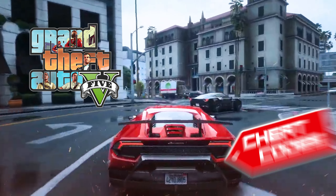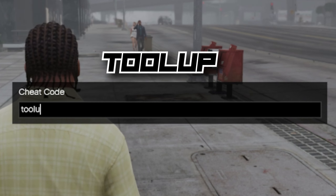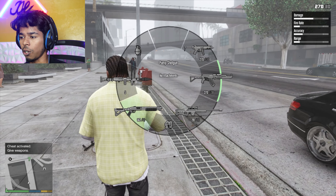In this video I'm gonna show you all the GTA 5 cheat codes, so without wasting any time let's just go. The first cheat code is the weapon cheat code. It's pretty easy — just tap this and type the code, and as you can see I got all the guns right here.